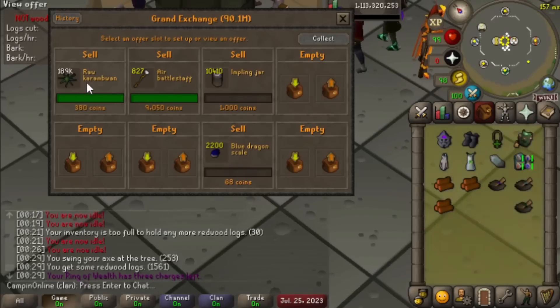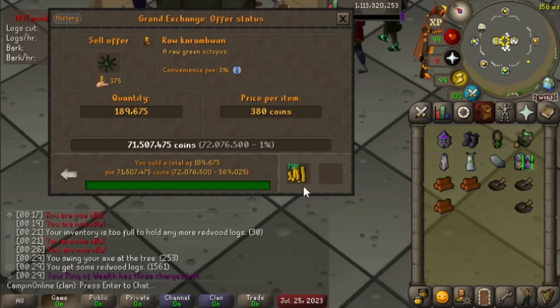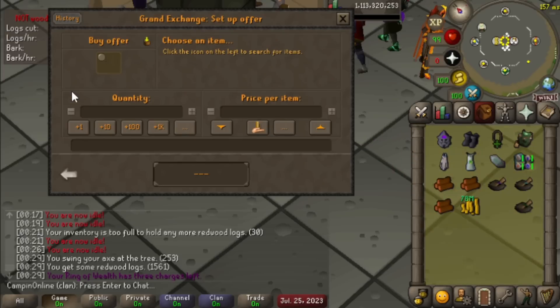We have been able to sell off our Karambwans at a pretty amazing 380 GP each. Not too bad.